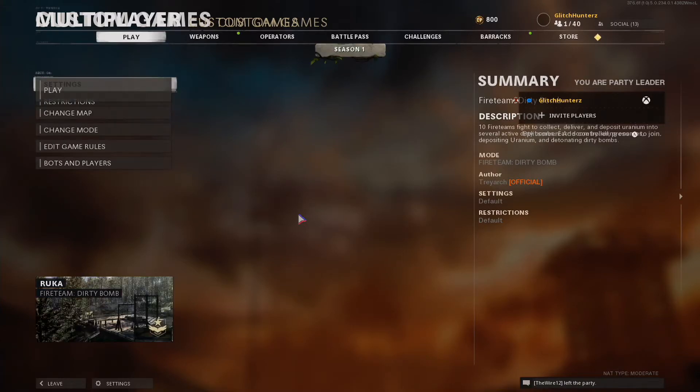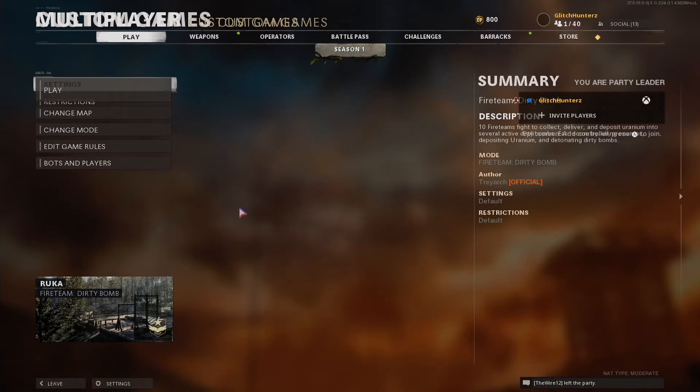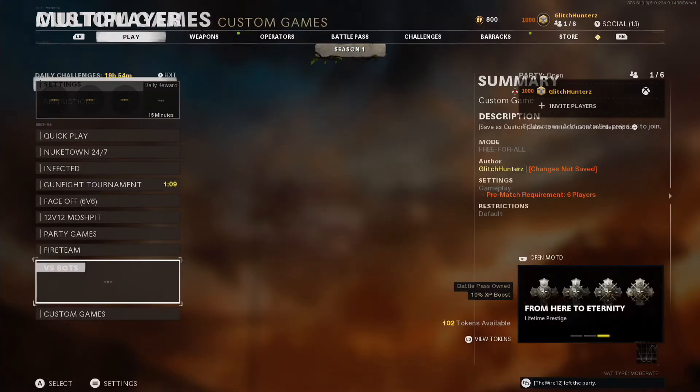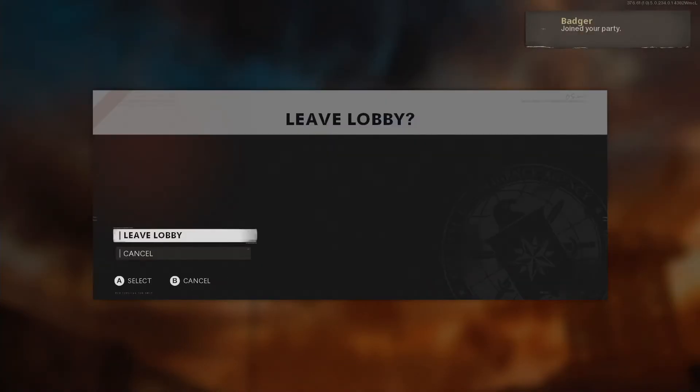If you press start match it will give you an error, so here's a hint on how to sort this out: back out of custom games, go to versus bots, and press start match. Then press leave lobby and back out.